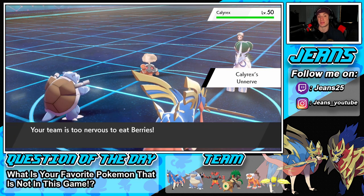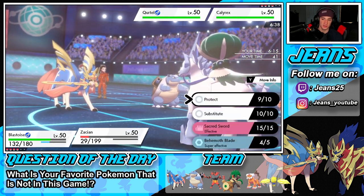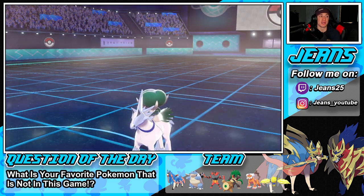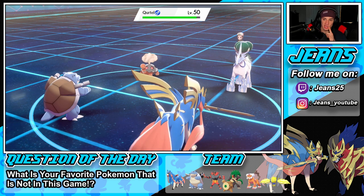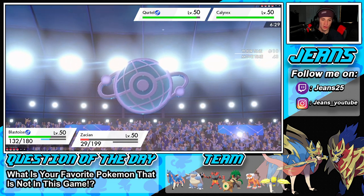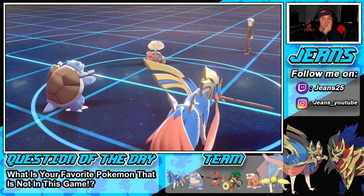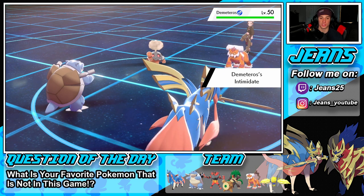I still have two Intimidate mons in the back. The play is going to be Fake Out here and drop a Behemoth Blade. I'm really digging this turn — it's going to protect Calyrex, we're going to get a Fake Out so Behemoth Blade gets off on Calyrex no matter what. I think my Dynamax mon is going to end up being Landorus. We get another flinch and I drop a Scald on Torkoal. We just withdraw — I dig it. He throws out Landorus.